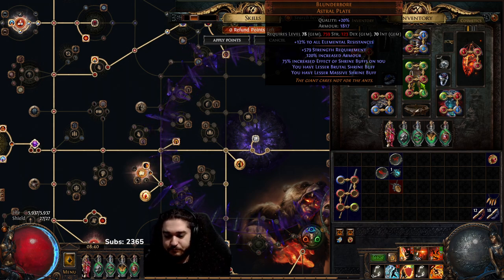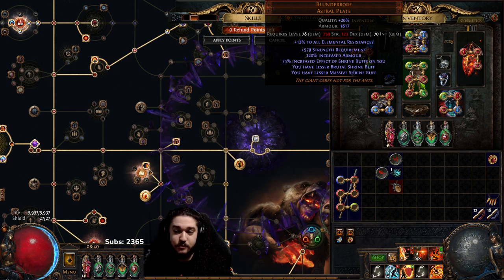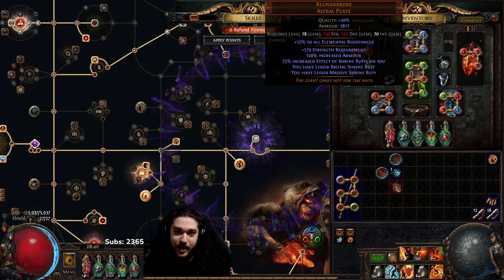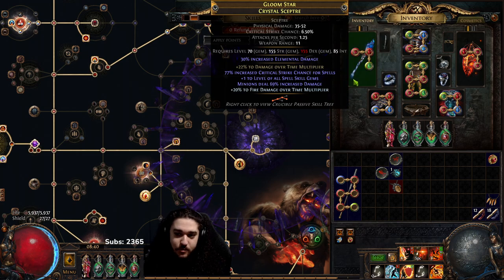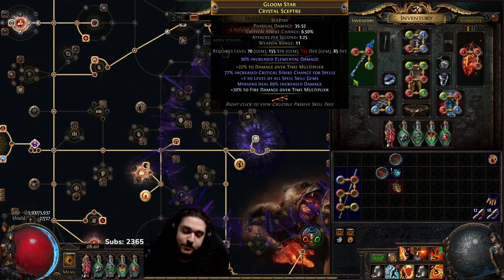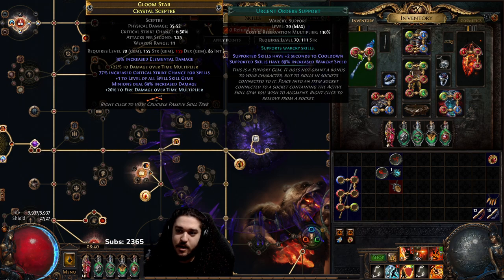Now let's talk about the rest of the gear. For the weapon, I bought a fractured DoT multi weapon for one divine and spent about 100 essences - roughly another divine - to craft myself a usable weapon. I'm currently using Urgent Orders, Enduring Cry, and Blood Rage in it. These two gems are very flexible and you don't need them.